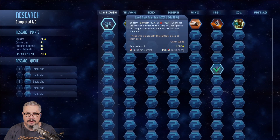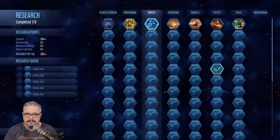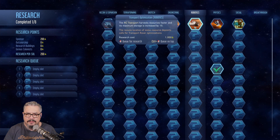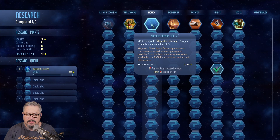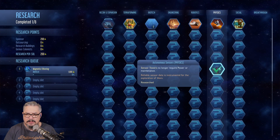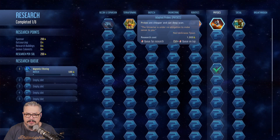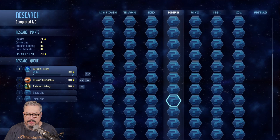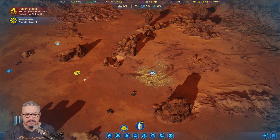Alright, what have they got? Elevator — not much use. Moxie upgrade could be handy. Polymer factory. Alright, let's get the moxie. We'll sort of put that order in for now. I didn't pay attention to what money we had — 5.8 billion. Okay, not too bad.